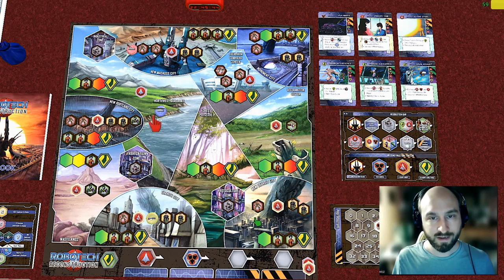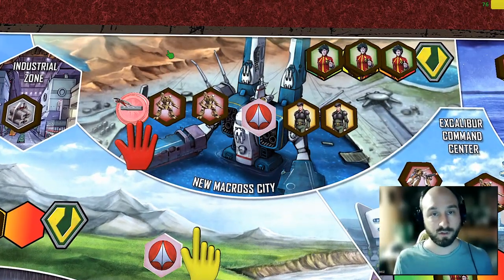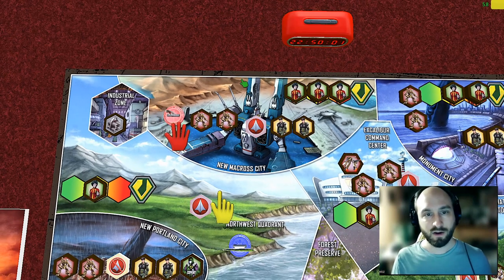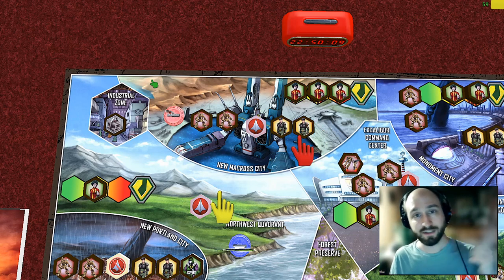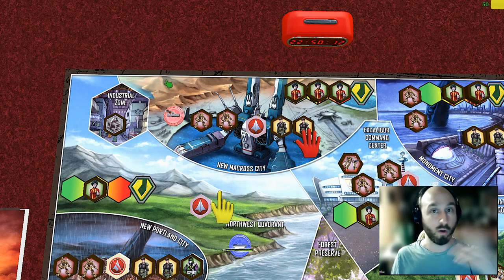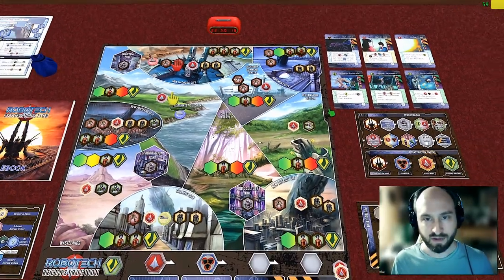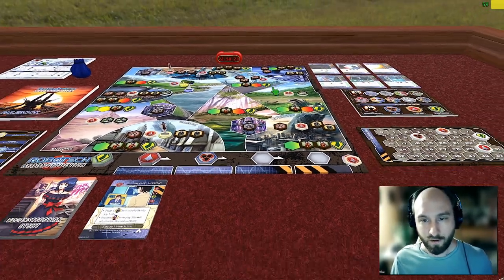For the RDF, each military mecha attacks at a force of one, while Rick Hunter and the Veritech fighters attack at a force of two. It's important to note that attack values are different from control values. Rick Hunter attacks at force two but still only counts as one point toward control. The AUL needs two units to destroy one unit, but each unit still counts as one point toward control — force effectiveness is separate from territorial control contribution.